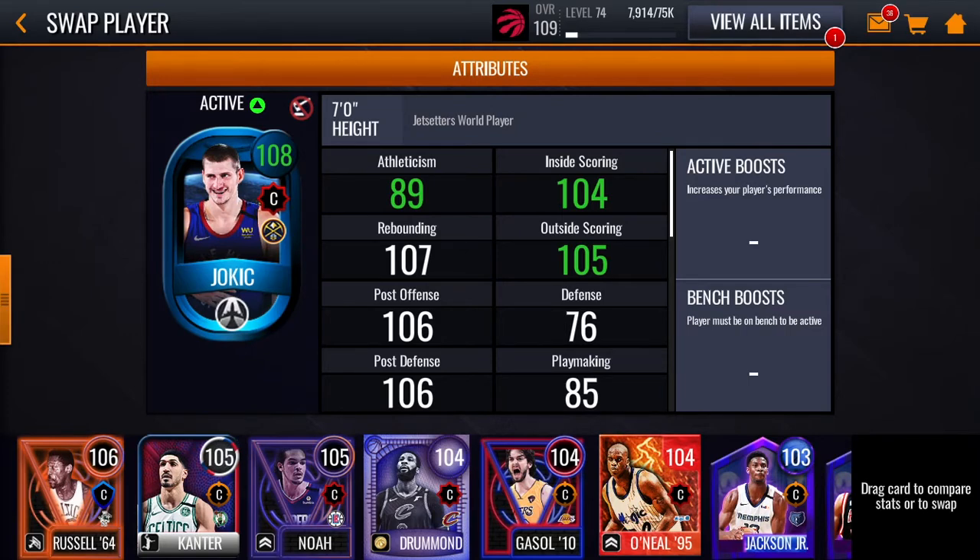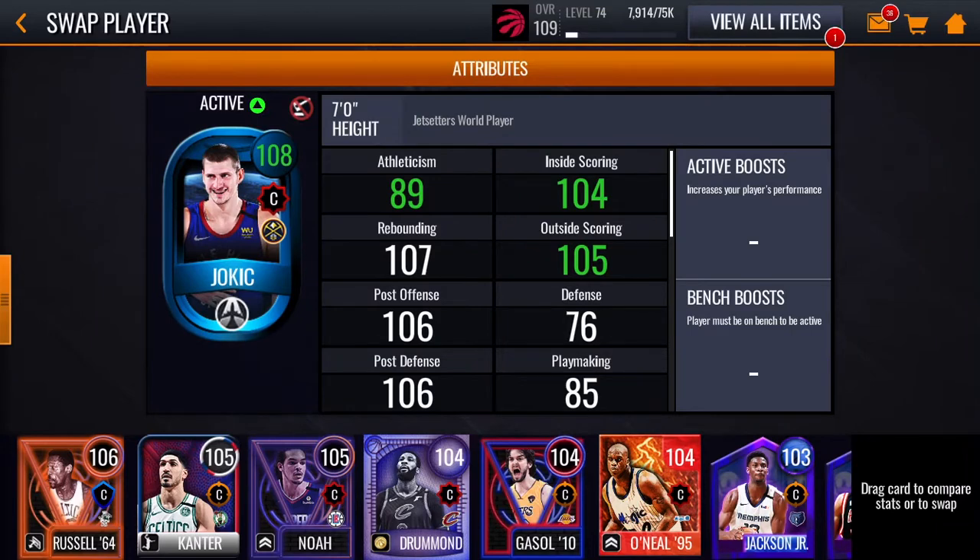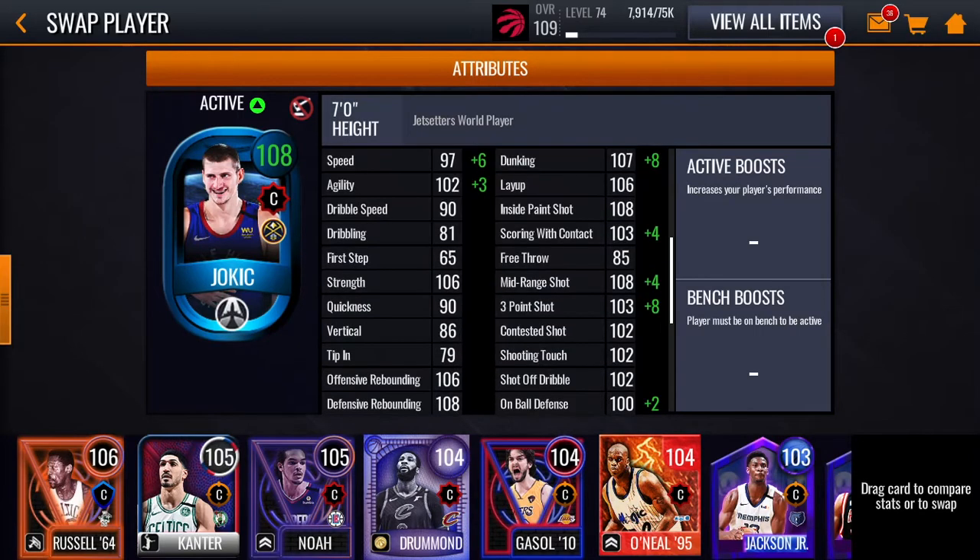So how I got this Nikola Jokic — there's this offer in the store, and it's three bucks for a 102 plus pack. I had three dollars left on a gift card that my friend gave me. I spent ten bucks on the live pass, two dollars on some tokens, and three bucks left because it was a $15 gift card. It was a 102 plus pack, 5% chance at a 107 plus, and I pulled a 108 Nikola Jokic, so not too bad. The pack god is back.